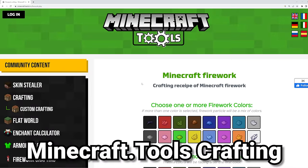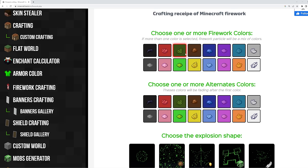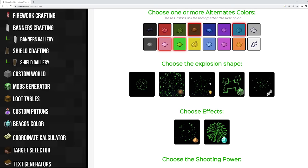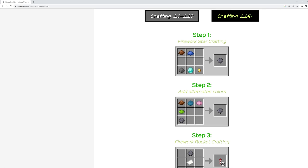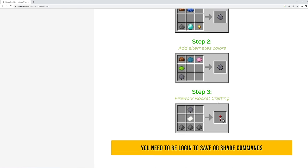If you're having a little bit of trouble crafting fireworks inside of Minecraft, the website minecraft.tools has an amazing page that shows you how to craft them. You can pick all of your primary colors, then the secondary alternative colors, the explosion shape, the effects, and the shooting power, and it will validate them and tell you if it works. It will also tell you all the different steps of crafting that firework star to get your desired result.